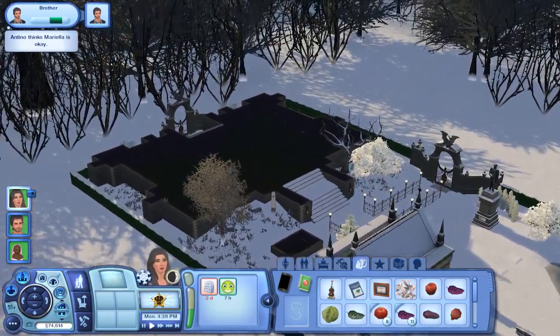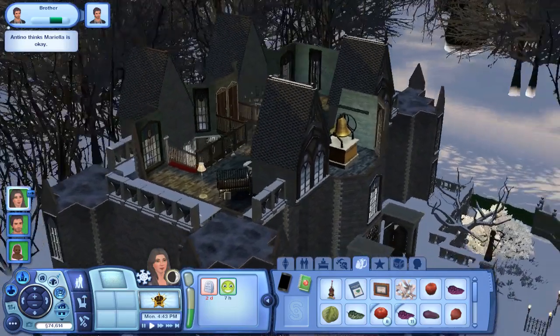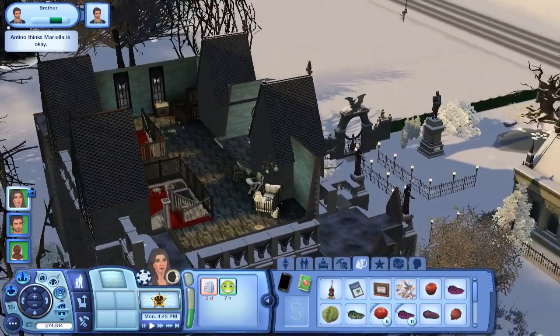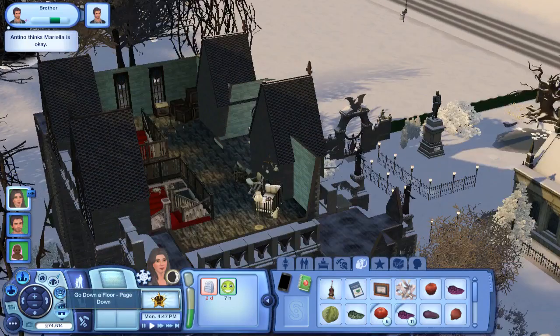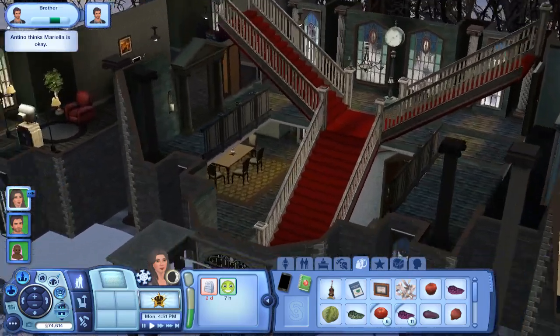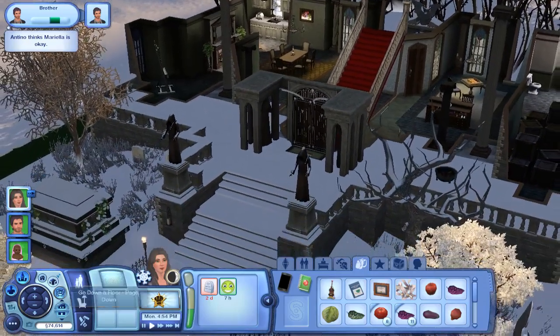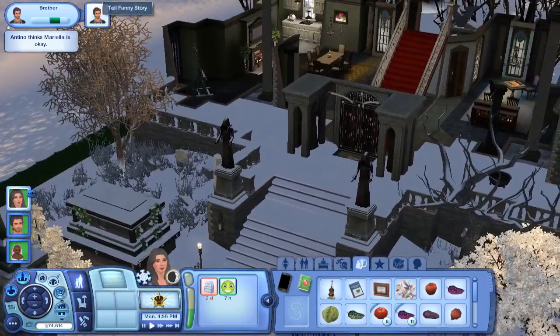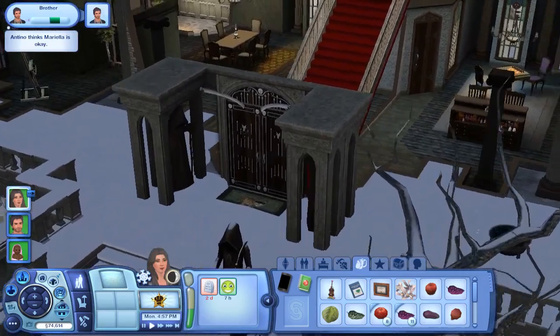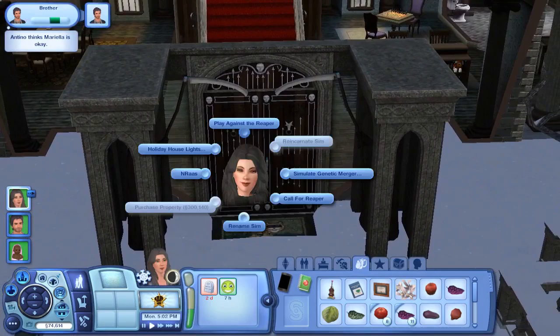The snow builds up nicely on the roof. I do like the whole grand entrance with the staircases. Let's move on to the rest of the stuff with this door of life and death. Let's play against the Reaper.